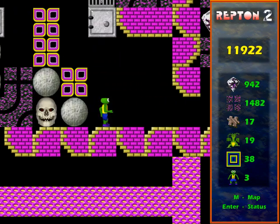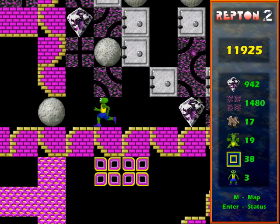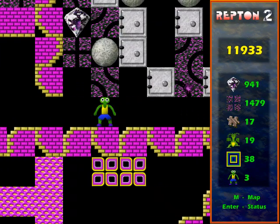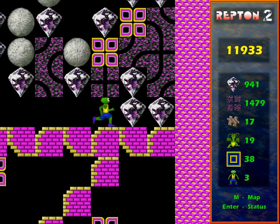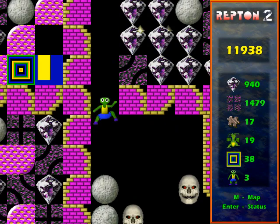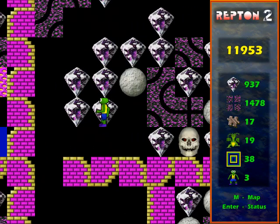Most of the spirits are in this area on the right. So I've released one — that diamond — and you notice it went through the key. So it turns out spirits can go through keys, which I don't think I knew before.